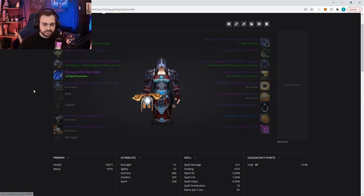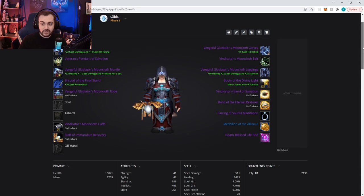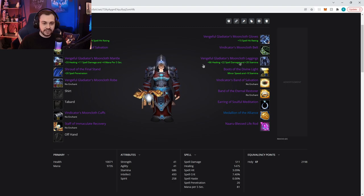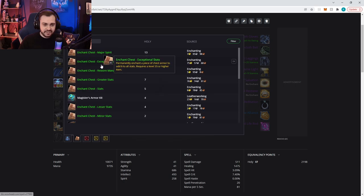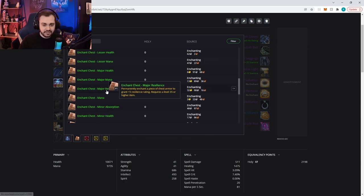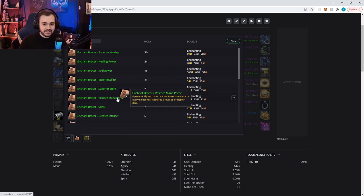The cloak spell pen enchant covers undead racial and Mark of the Wild. Make sure you dispel Shadow Protection because the spell pen won't cover that — if they have Mark of the Wild up you'll have 5 resistances. Usually your first heal will go into Mark of the Wild, then try to get it off after that to reduce the chance of resists. For chest, we're going to put resilience on that for now — I'll talk about an alternative option later. For braces, we're going to go with 6 MP5 this season.